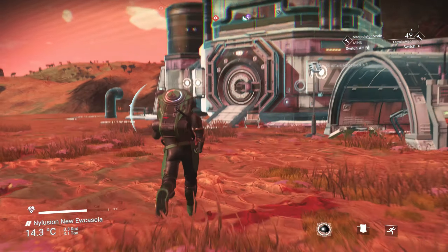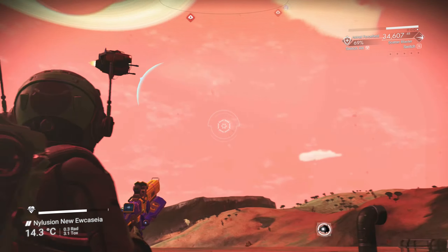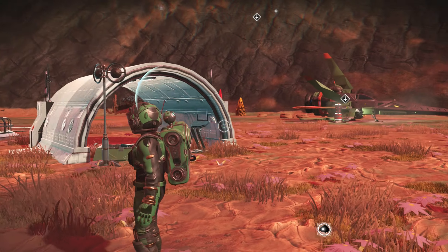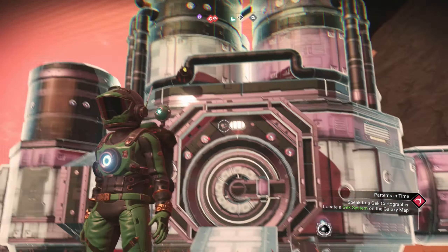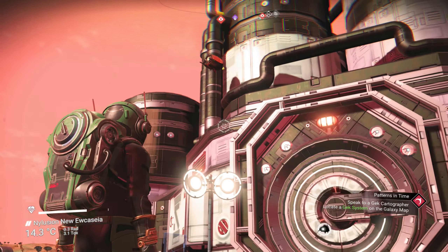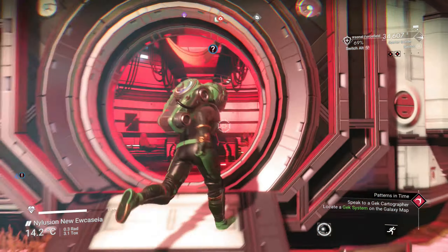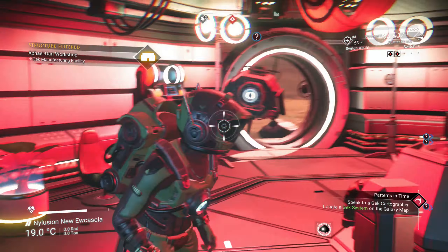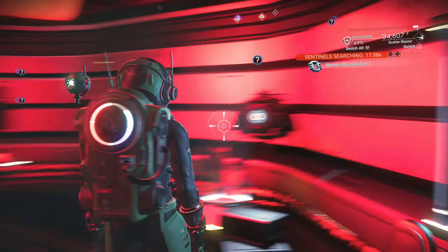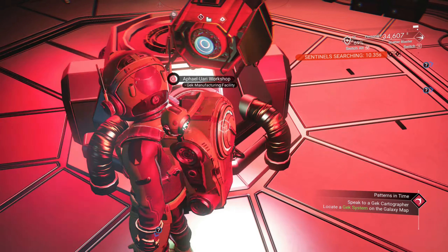I'm going to blow this door open and wait for the sentinels to de-aggro. Okay, I got inside — now they can't get me. He's just going to stare at me but he can't hit me. Let's see if I can answer this question right without the sentinel being an irritation.